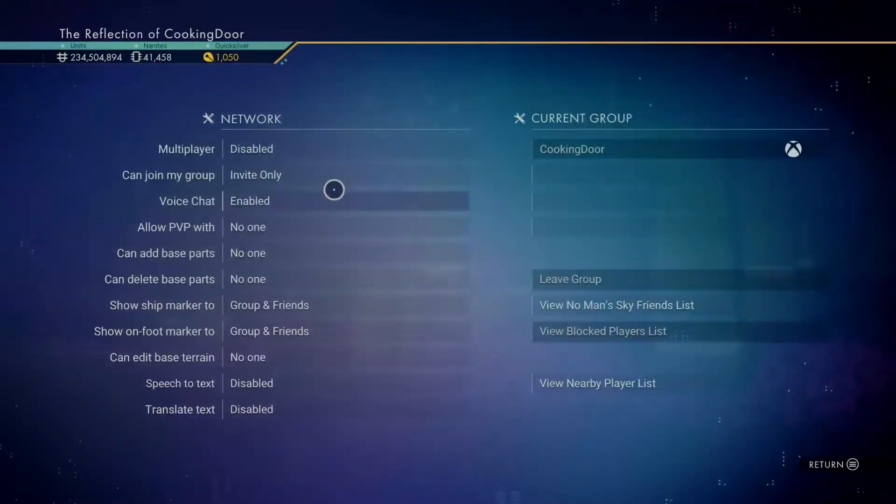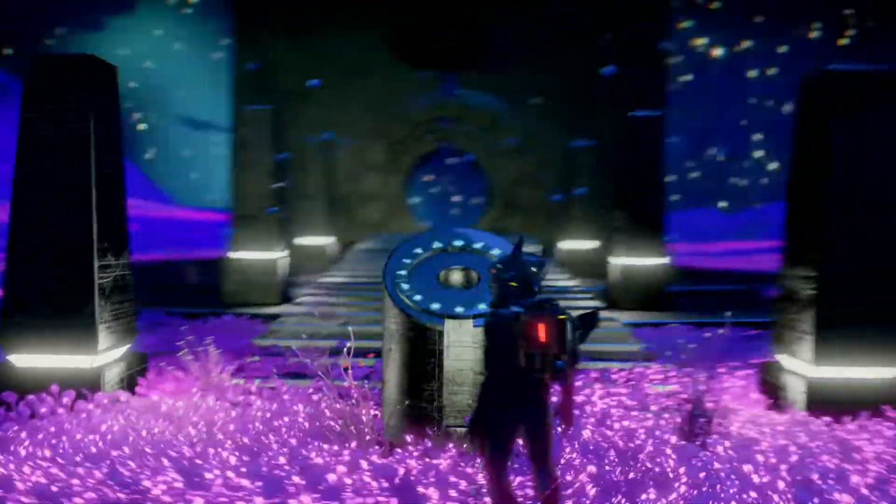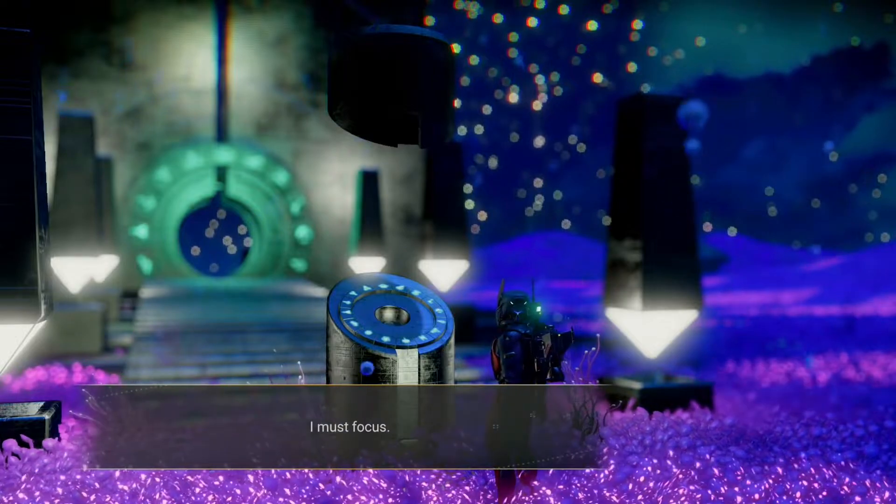First you want to make sure that multiplayer is disabled within the network settings. Once you've done so, you want to head to a portal in the Eissentam galaxy and enter the following glyphs.